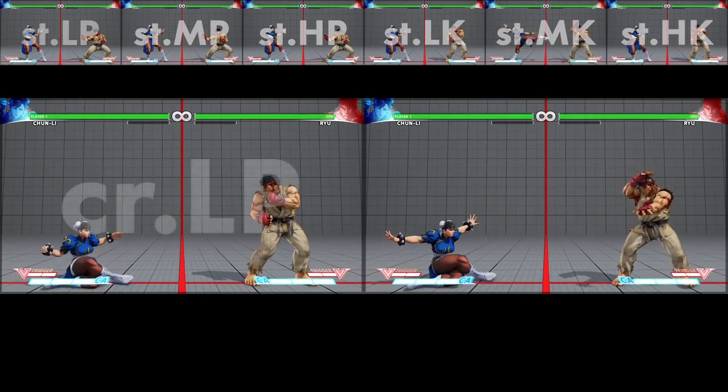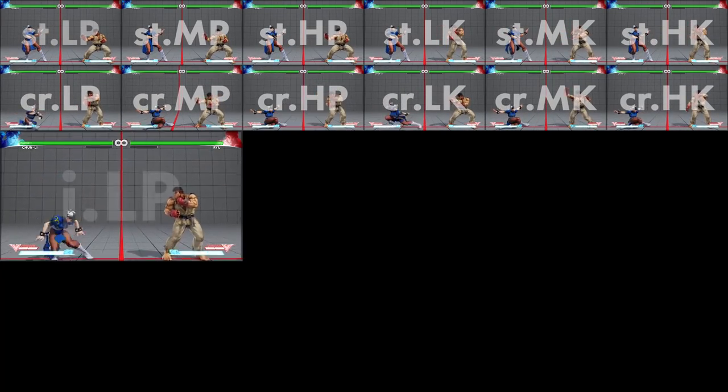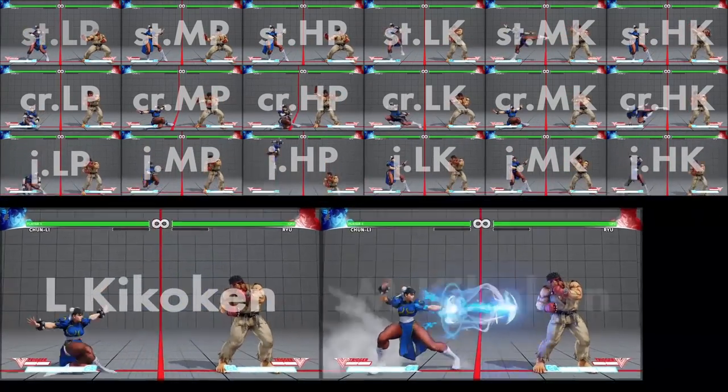Six crouching attacks, performed by pressing any of those same six attack buttons while holding down. At least six different jumping attacks, performed by pressing any of those same six attack buttons during a jump. Every character will also have a bunch of special moves — for each move, the properties will vary depending on whether you press the light, medium, or heavy punch or kick button. You'll have a few command normals, which are attacks done by pressing a direction and an attack button at the same time. We're kind of running out of room on the screen, and we haven't even addressed universal movement options, throws, chain combos, or different things you'd use the meters on the bottom of the screen for.